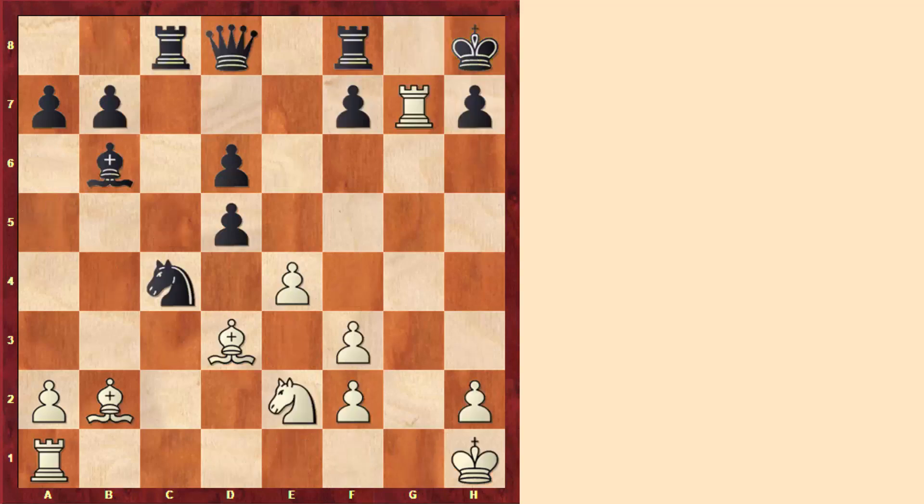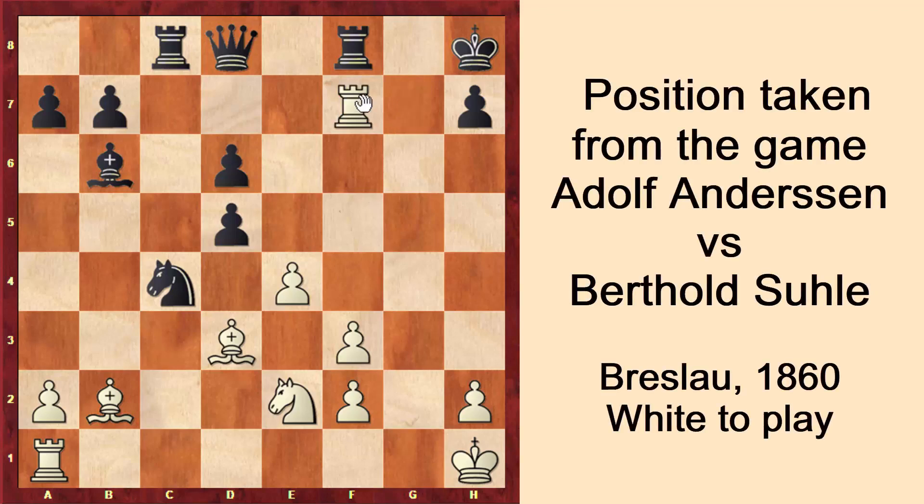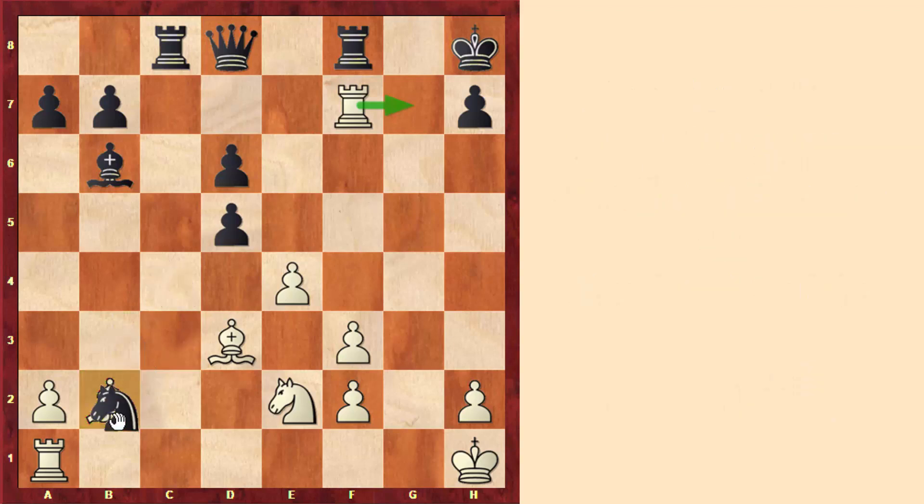I want to clarify something that might be trivial: the piece giving the discovered check must have a clear route to give checks and must not be attacked. For example, in this position, if white wants to give regular checks with rook takes f7 and then rook to g7, we see that the bishop is attacked by the knight, so black can simply capture the bishop. And in fact, even if the knight wasn't attacking the bishop, black might try to block the check with the move d4 or knight to e5. So playing rook takes f7 to go for a windmill here would be a very bad idea.